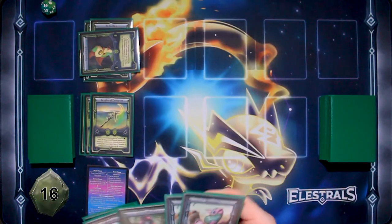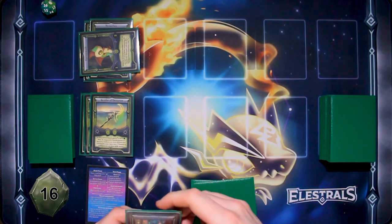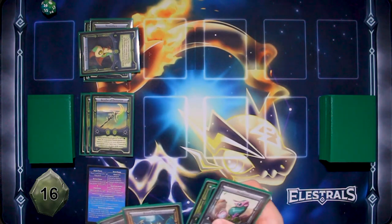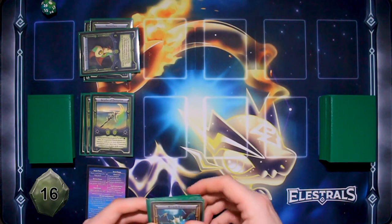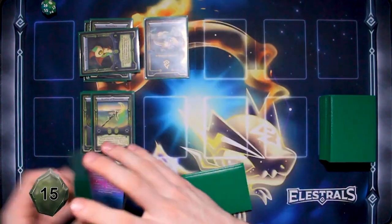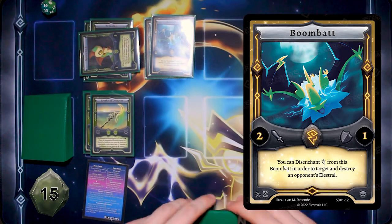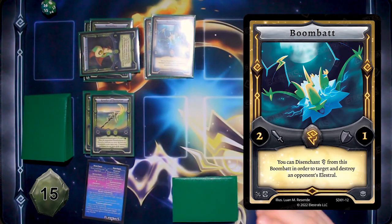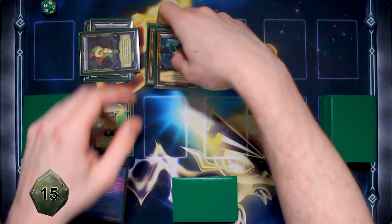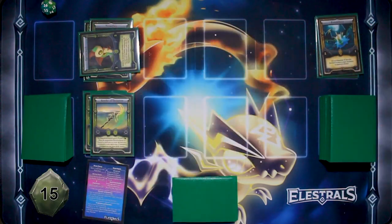I'm going to draw to start my turn. I'm going to take one Zapta from my spirit deck and enchant Boombat. Its ability is: I can disenchant one electric spirit from Boombat to target and destroy an opponent's Elestral. So I'm going to destroy your Necroft.